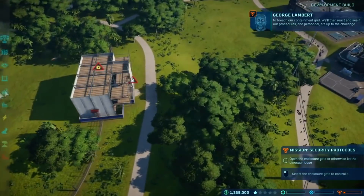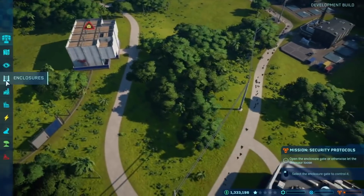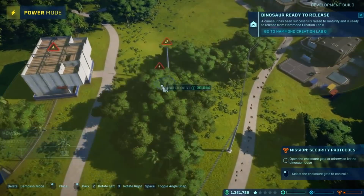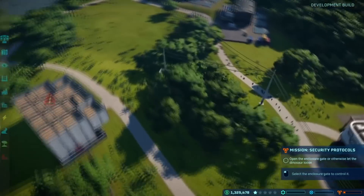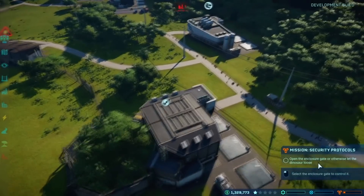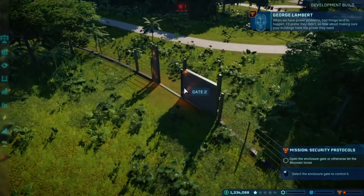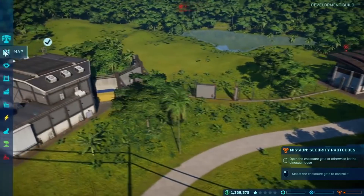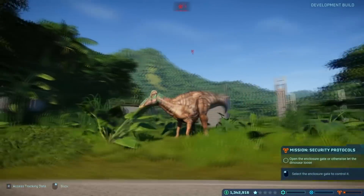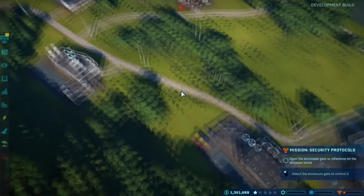I've made a video on this before but I definitely want to touch on it a little bit more and extrapolate further some of these ideas. We already know there's going to be Fallen Kingdom DLC, which means we can safely assume that the Indoraptor will probably be among the highest-tiered security enclosures, along with the Indominus Rex. There could be a Mosasaur or some attraction, but they probably won't be in the Fallen Kingdom DLC.